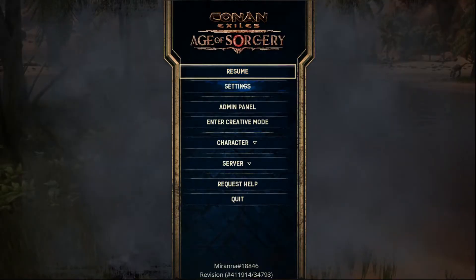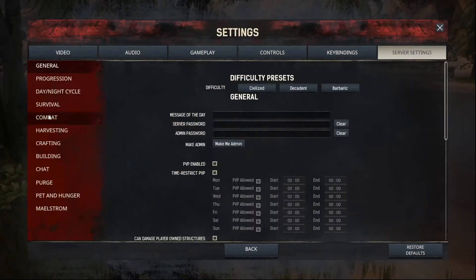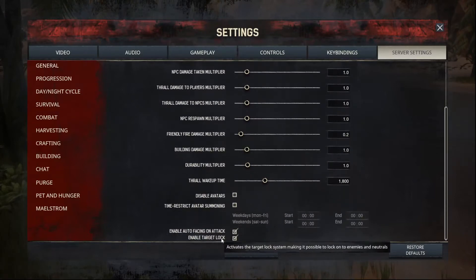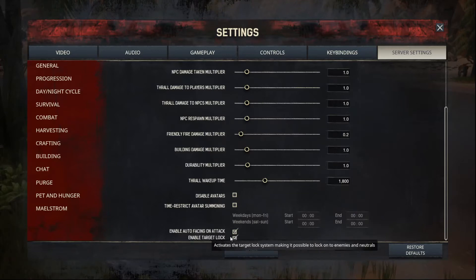Target lock system — you're going to go into your settings, then server settings, then combat, and all the way down at the bottom there is 'enable target lock.' It says: activates the target lock system making it possible to lock on enemies and neutrals. And there's also 'enable auto facing on attack,' which activates the auto targeting system when using the gamepad.